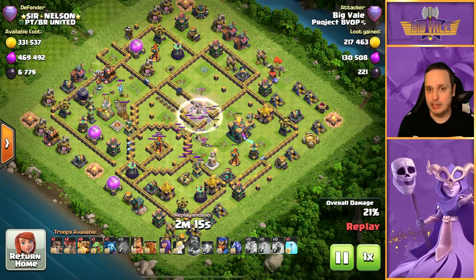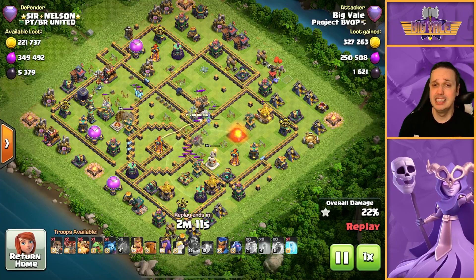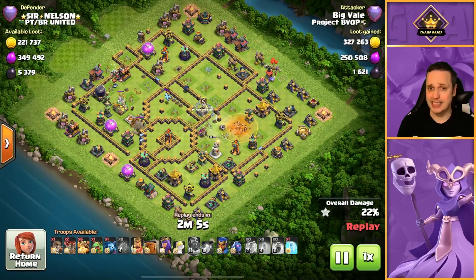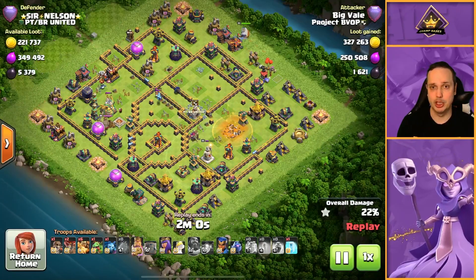Town Hall's being targeted — and yes, it does go down! We got actually really, really nice value from that blimp. We even triggered the Nado — you can see right there, the Nado also pulled by the Super Archers walking outside of that compartment.